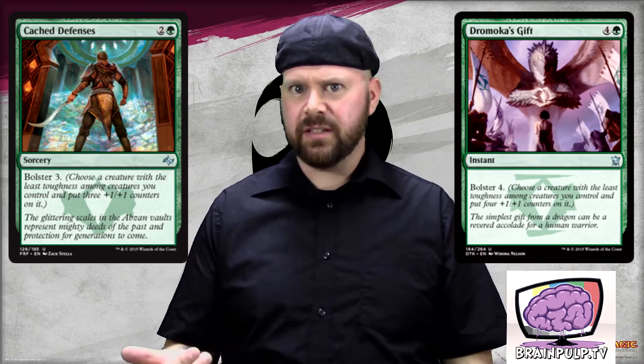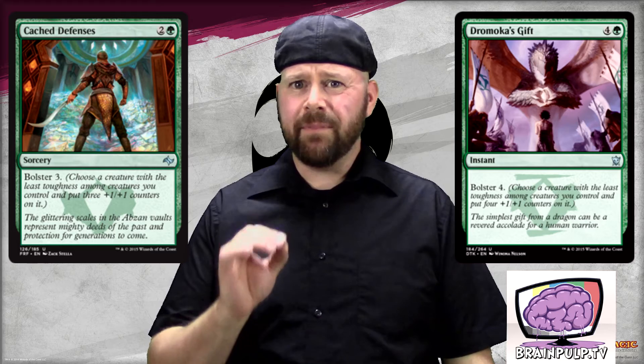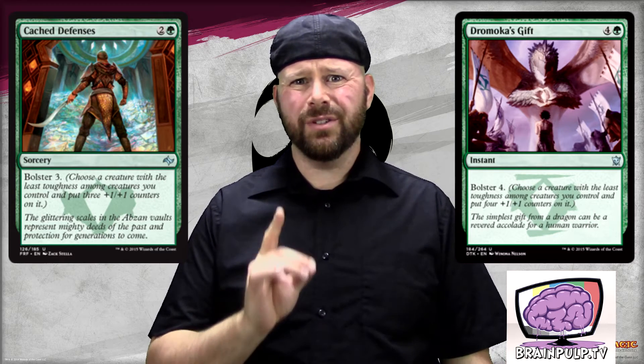One of the best ways to buff a creature up right now is with the bolster mechanic in green. There are two spells that are very specific to bolstering that I'm going to focus on today, and that is Dromoka's Gift and Cache Defenses. Initially I thought Dromoka's Gift was just the worst version of Cache Defenses, and then I realized that this one is an instant and that one's a sorcery. And it's a huge difference — in order to fully emphasize the difference, I'm going to ask Alan to explain it.